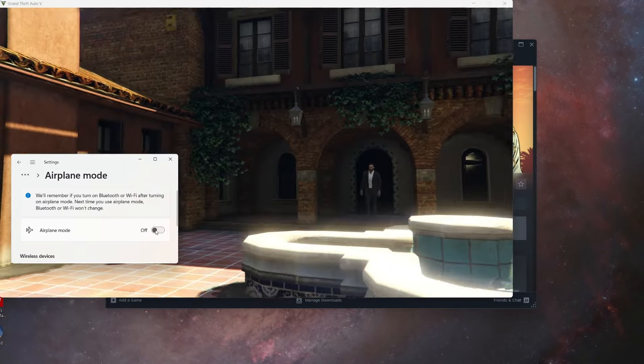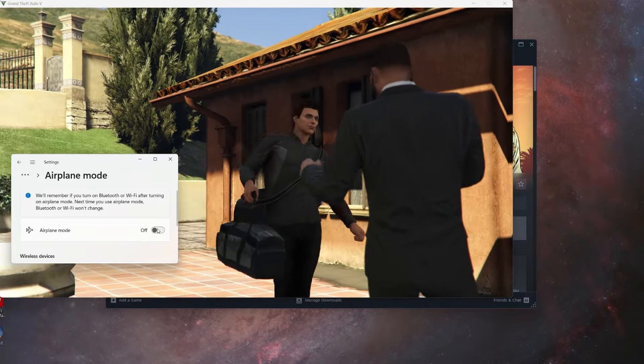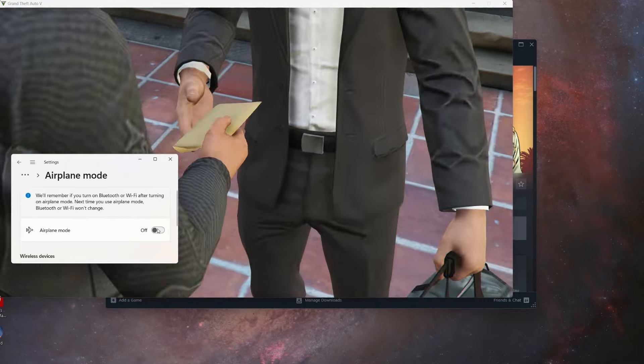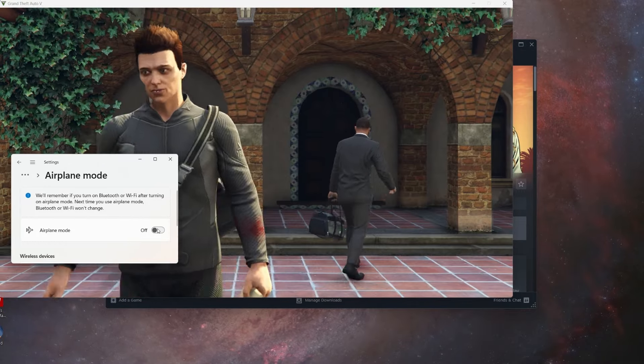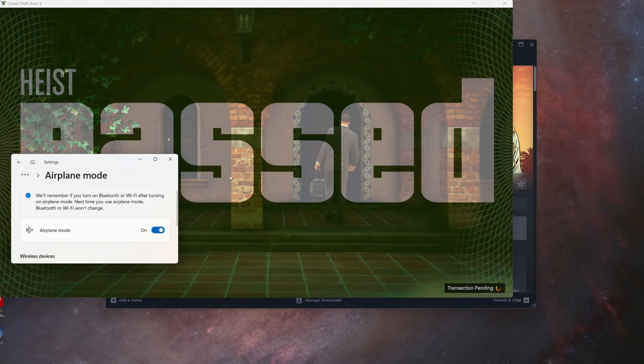You're going to need to disconnect it right when — turn on airplane mode right when the screen flashes a different color. Whether you want to remember that as the guard's last step or just test your reaction time is up to you. See how the screen flashed? That's right when you want to do it.